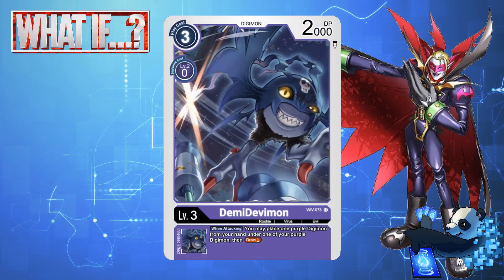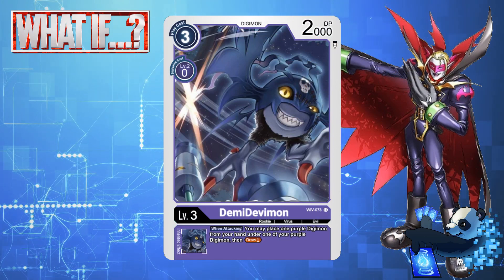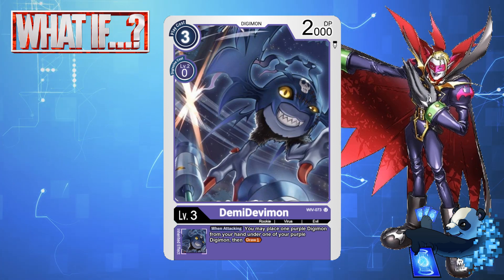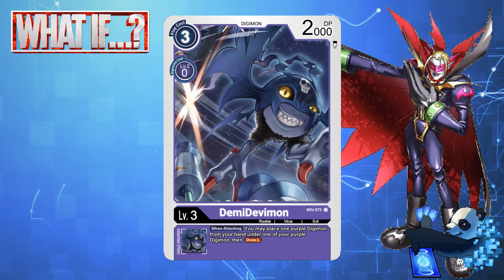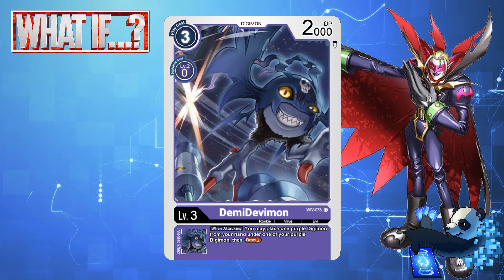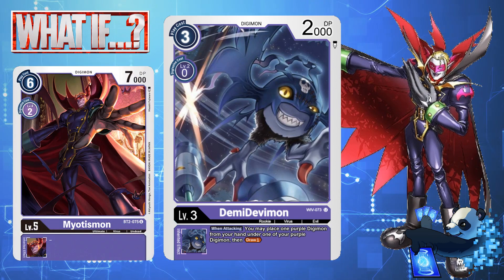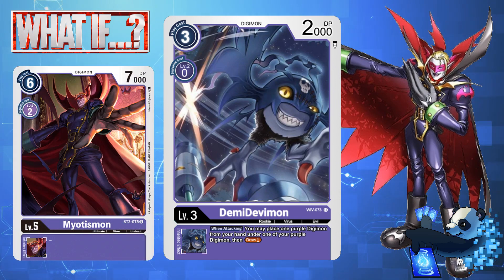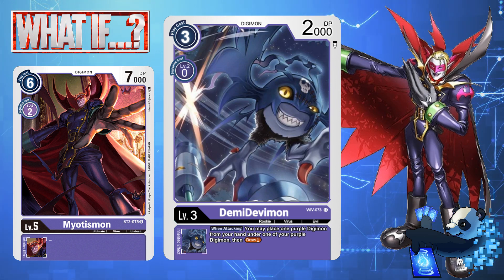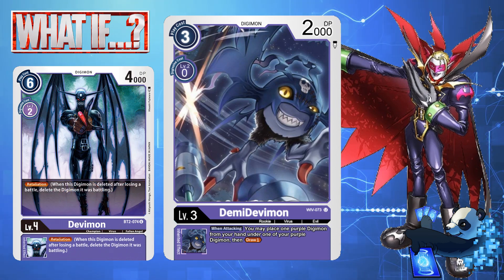First off, it's time for DemiDebimon to come back again. This Digimon does Digivolve into Debimon, but was always seen as a servant of Myotismon in Adventure 1. For 3 memory, this Digimon does not have a search effect. However, it does have an inheritable of: when attacking, you may place one purple Digimon from your hand under one of your purple Digimon, then draw one card. This allows you to place Myotismon cards underneath your Digimon as they attack in order to quickly fuel your trash with Myotismon-named Digimon. This also allows you to use old cards like BT2 Debimon for inheritable retaliation.